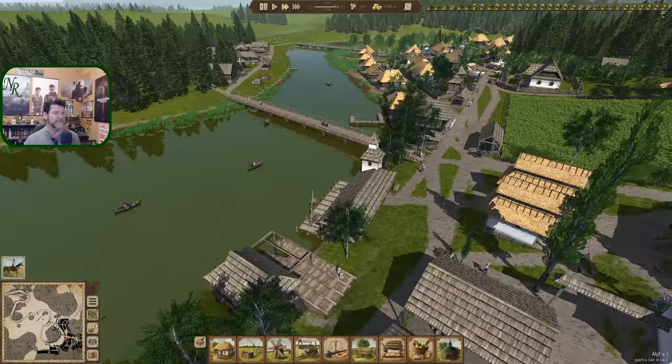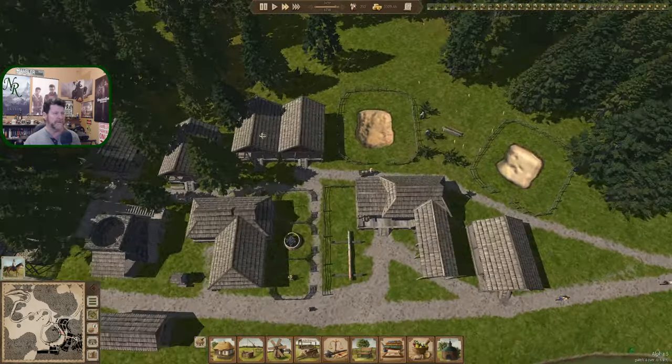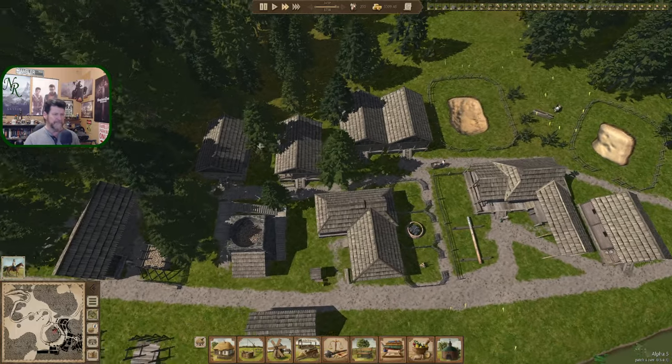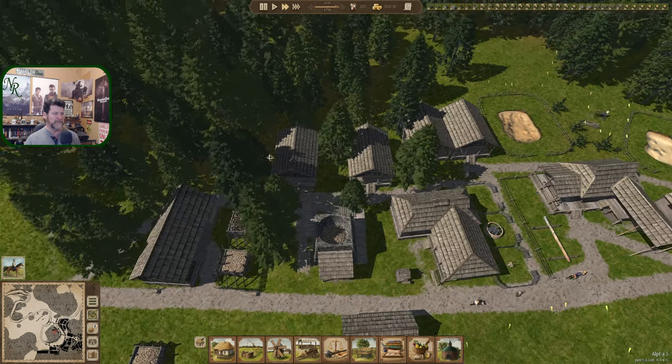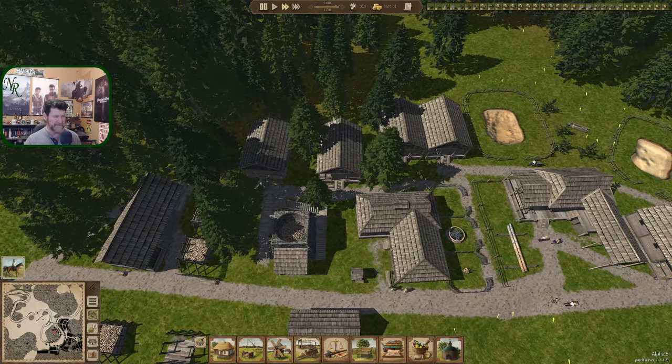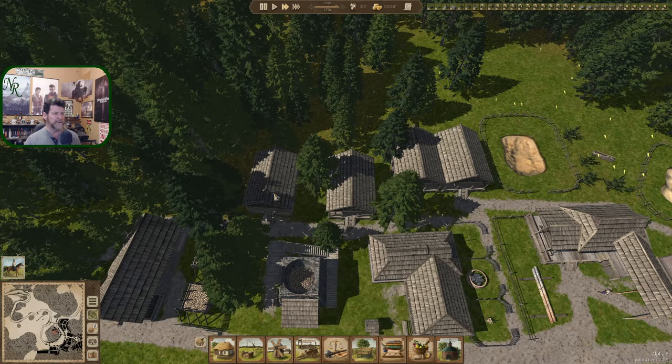You guys are coming in. We just saw a warehouse go in. These kind of landed randomly — I might pull these out and straighten this up a little bit, or take them out completely and build another building right here.